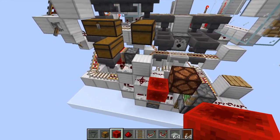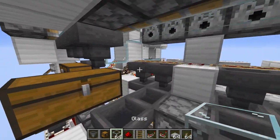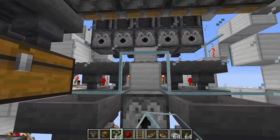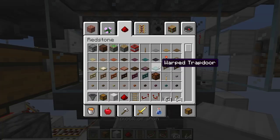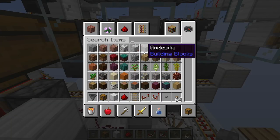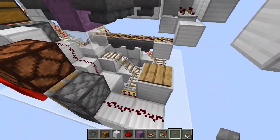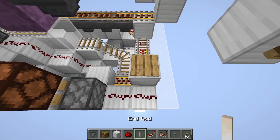Now we're going to test and prep the system. Fill this in here as well — glass all along there. This one can be a block, and you can put a button on it — that's going to allow you to get shulker boxes. Fill this with shulker boxes and you get a shulker box ready to fill.